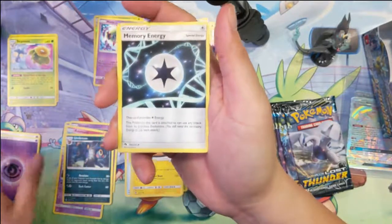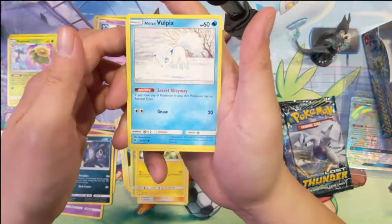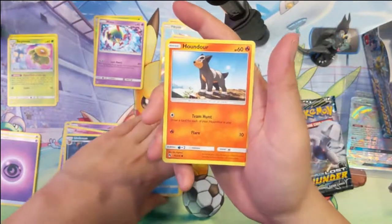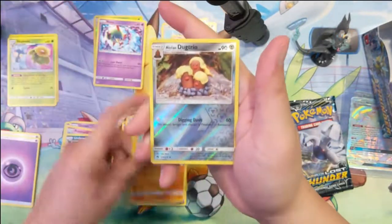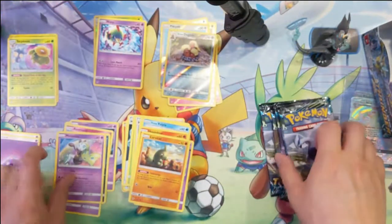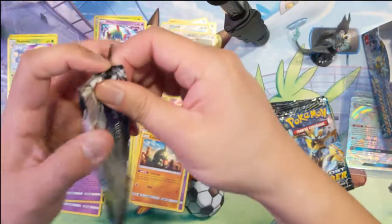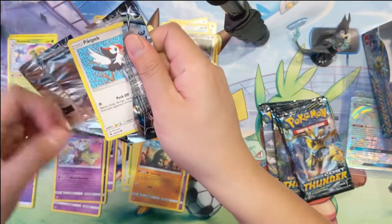Alright, Memory Energy, Vespiquen, Mina, Marie, Alolan Vulpix — always like that guy — Houndour, Pupul, Pupul, Larvitar, Alolan Dugtrio, and then Meloetta. Alright, still no GXs or anything better than that.